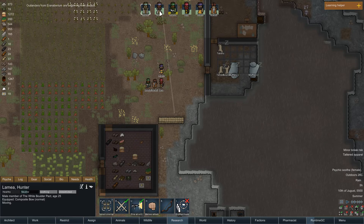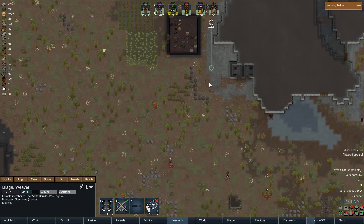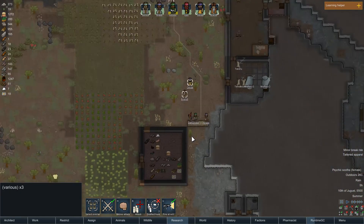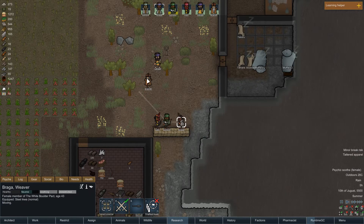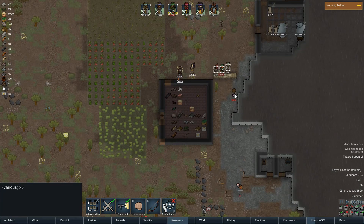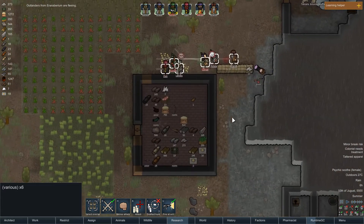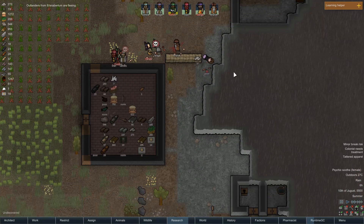You have a bow, you have a bow, and you have a bow. Okay, now these guys are attacking. Come here — it's tons of them. Wait, who has — oh, she has an equal. Oh shit, you have to attack them. Oh, they're escaping — nice. This guy actually got killed by a trap — that's nice. I don't care about this knife.